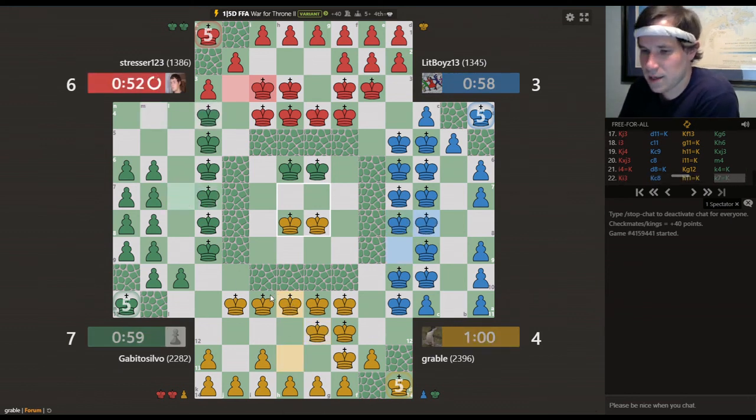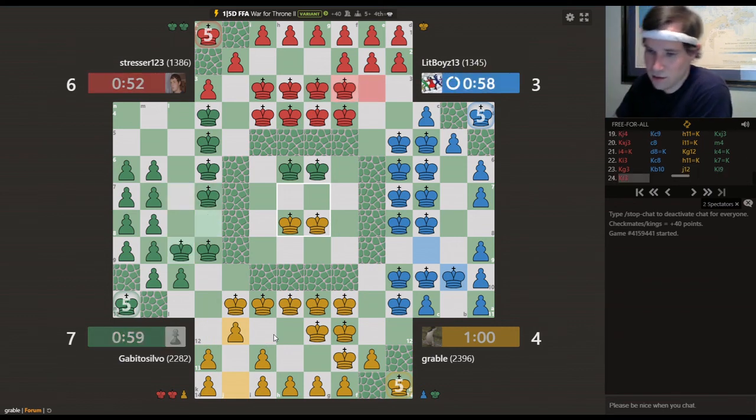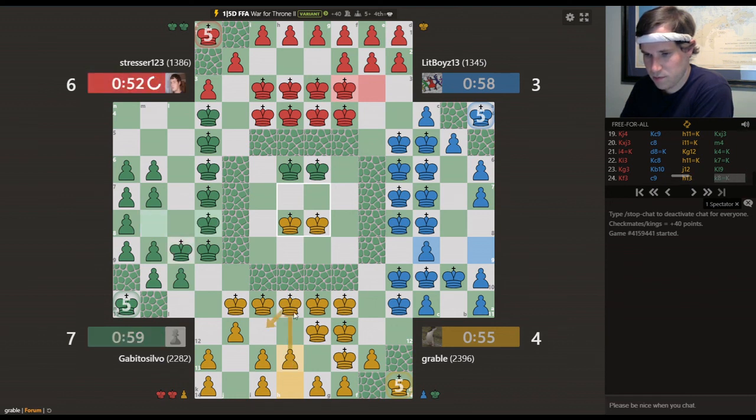I think I'm going to do a preparatory support here with promotion being the outlook. Green sees that coming — good move to make clearance there. If I do that, this king's undefended, so let's instead do this: 1, 2, 3 — promote.